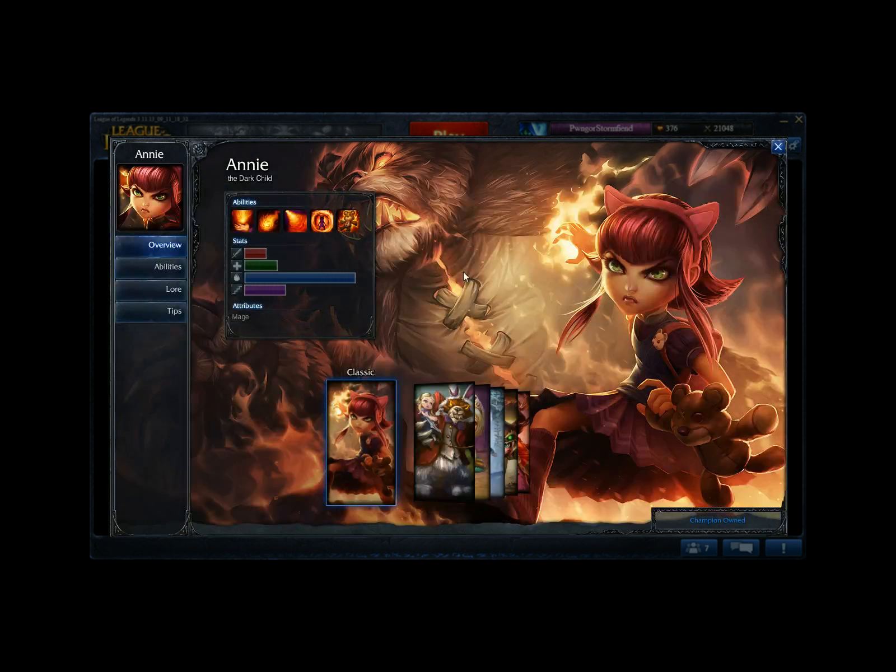Next we have Annie. Annie is a very easy-to-pick-up mage and a very underrated mage. She snowballs very hard because she has a lot of upfront and really strong burst. Her passive is that every four spell casts she will stun her target with her next spell. Her Q is a single target nuke. Her W is a conal damage ability. Her E is a shield that does damage to attackers as well as giving her armor and magic resist. Finally, her ultimate is an AoE nuke that does damage in an area, and you want to trigger it with your stun to hit three or four people and stun them. Annie is a very fun and easy-to-play mage.